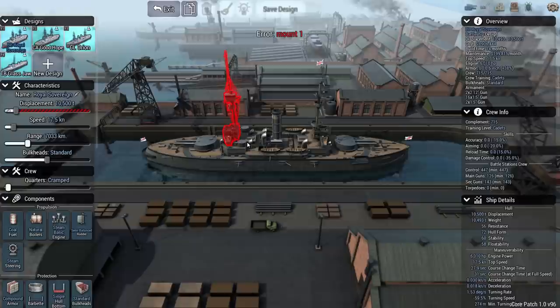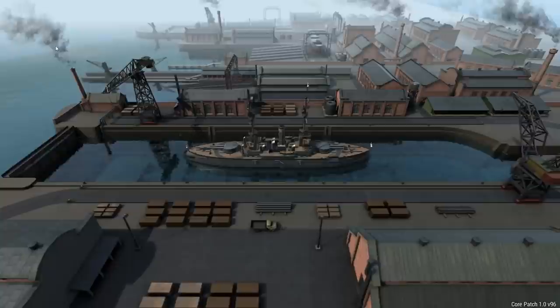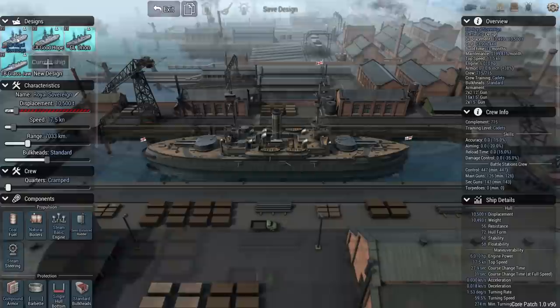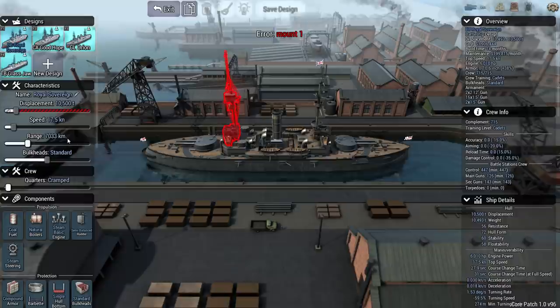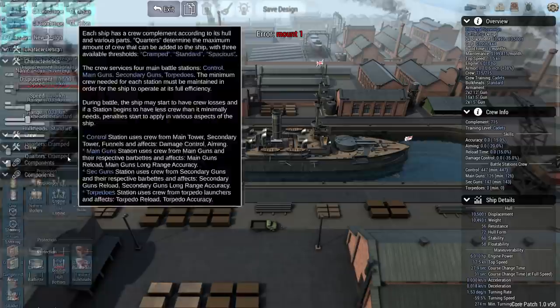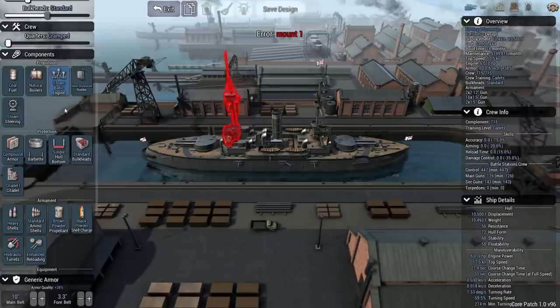They make 17 and a half knots, as the historical Royal Sovereign — the first of the pre-Dreadnoughts — did. The Royal Sovereign has a 10,500 ton displacement, 17 and a half knots, and only a range of 7,333 kilometers, which is a pretty short range for a large ship. Standard bulkheads, but they're going to be operating in the North Sea so I'm not too worried about range. It's not a global map yet. Crew quarters are cramped, coal fuel, natural boilers, steam basic engines, semi-balanced strutter, and steam steering.